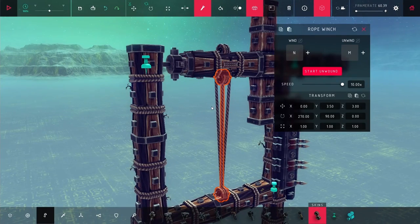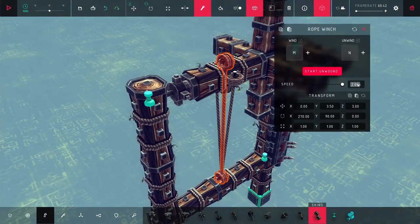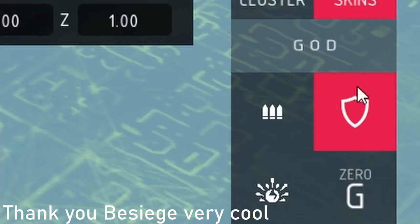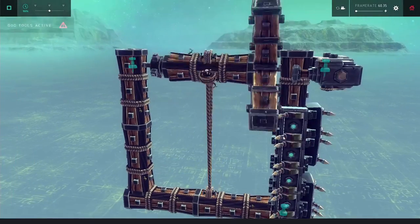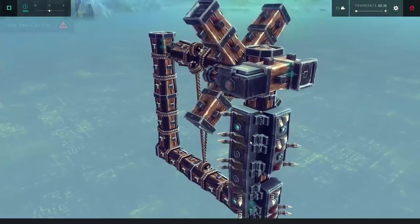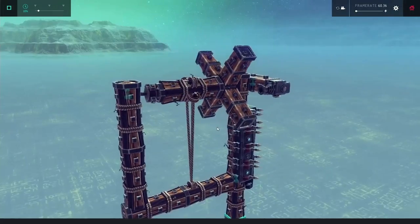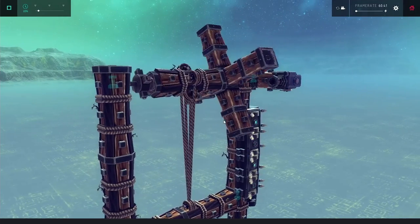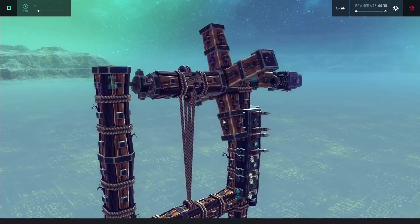I turned up the speed to 10 times once again to see how it would do. But I broke this log, which was interesting because I had unbreakable mode on - so I have no idea how that happened. Giving it a shot, it seemed to work but not super well. You can see how badly the log is sagging and pulling down the swivel joint, and the rotation is just not constant - it speeds up, then slows down.